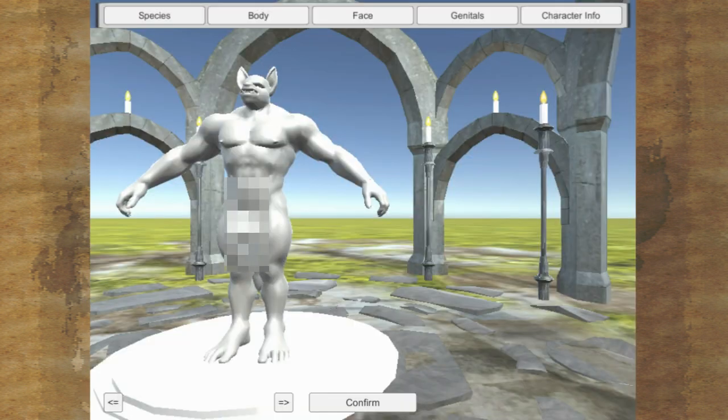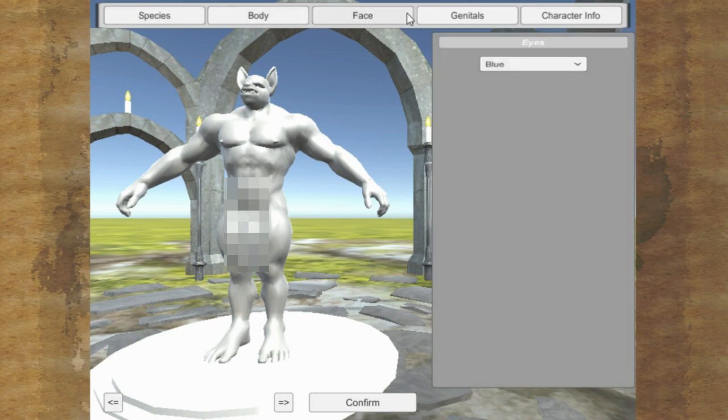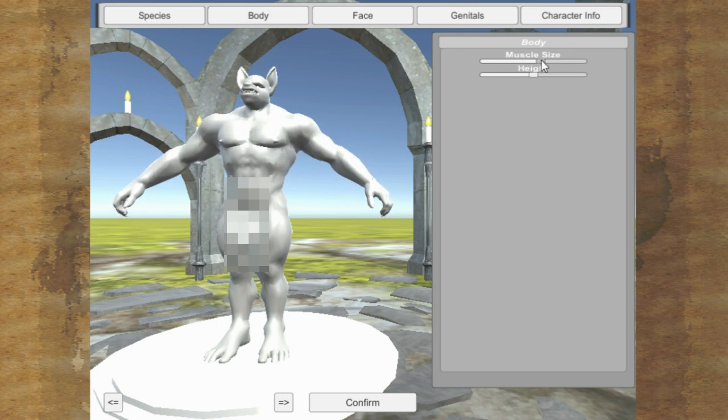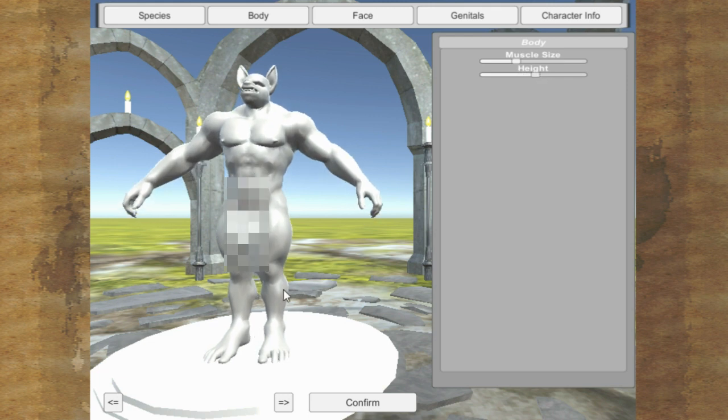Going to have to blur that. You've got species, body, face, genitals, and character options. There isn't a whole lot to do because none of it actually works at the moment. Well, one or two things actually work, but the customization doesn't transfer over because I didn't get around to coding that — this is super early in development.